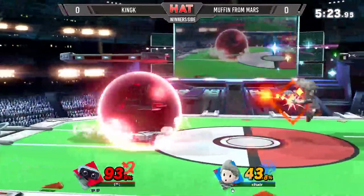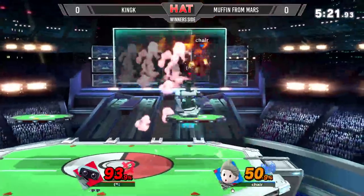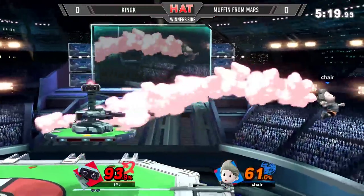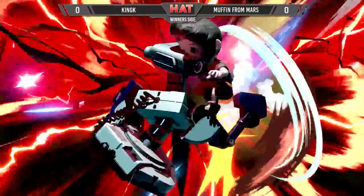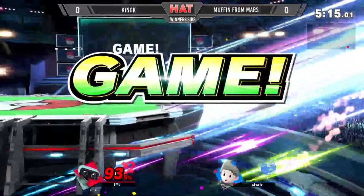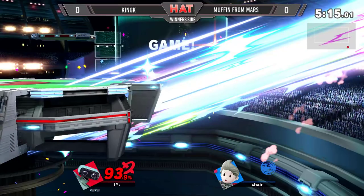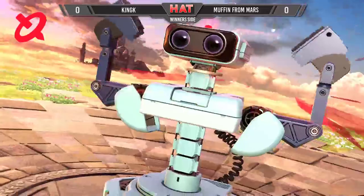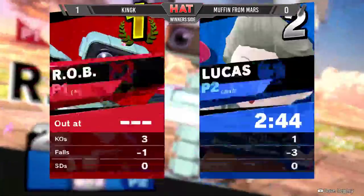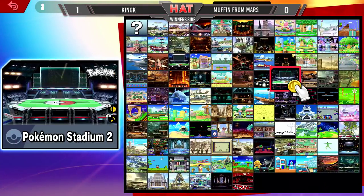Still continuing to rack up damage, and there he finally found it — but it might be a little too little too late. Already making up that damage. No jump available now and he seals it off with a side B. King K takes the first game over Muffin from Mars. You can tell Muffin, when he got the chance, immediately extended his jump there, trying to go a little low because he knew King K might have been going for those projectiles, but King K took care of him before he had the chance to make that up-beat recovery.